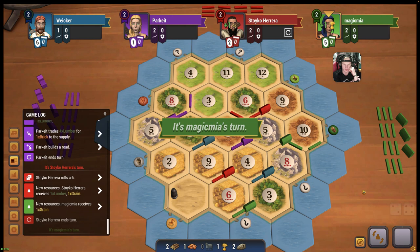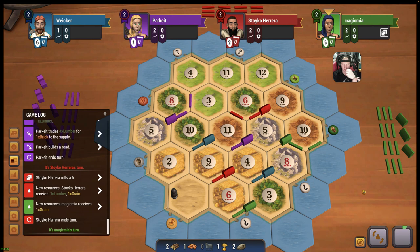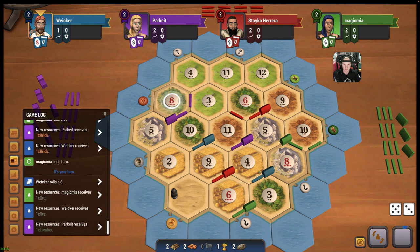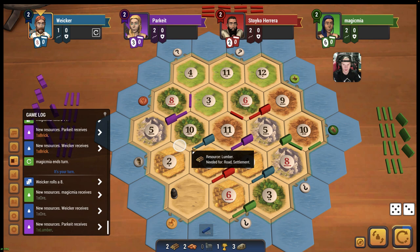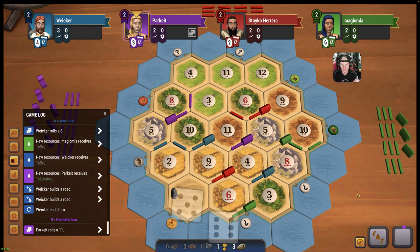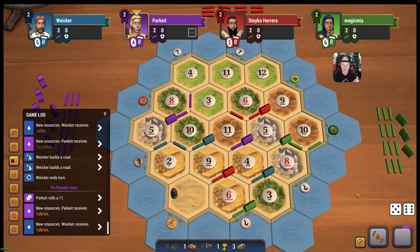A 6 - another wheat and wood for red. Another brick for us. Nice, that's perfect. That's very, very good for us. We could build two roads and claim rock port here if we wanted to. I think that's what we're going to do. And then we'll sit on this. One wheat away from a city. And we get another brick. That's awesome. That's great for us.